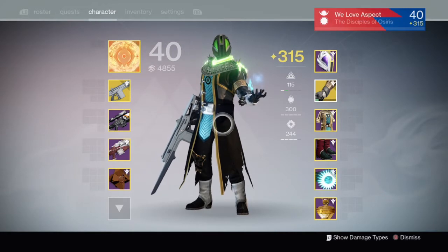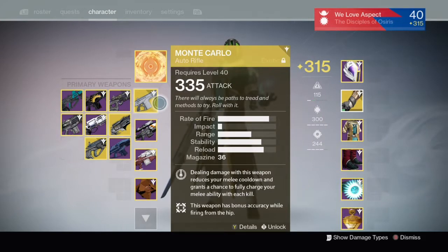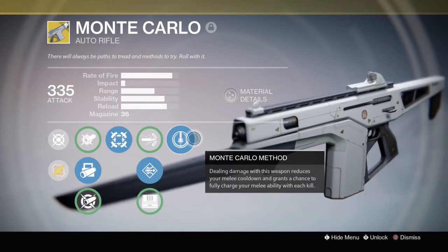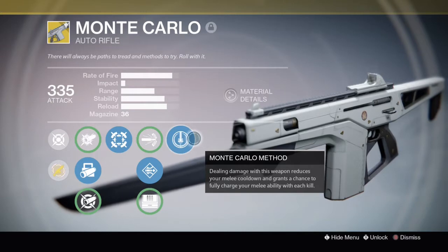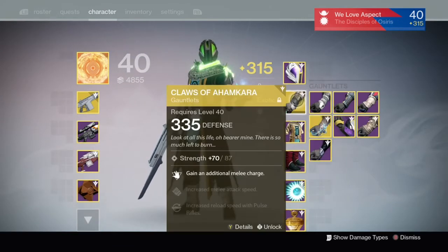So this is my build right now. As you can see I'm running Claws and Monte Carlo. The reason I'm using Monte Carlo is because I love the gun, and dealing damage with it reduces your melee cooldown and grants a chance to fully recharge your melee ability with the next kill. That's amazing because flame shield is going to give me more health, and constantly getting flame shields and meleeing people with Claws — which gives me double melee — means I can have as much health as I want as long as I'm meleeing people and getting kills.